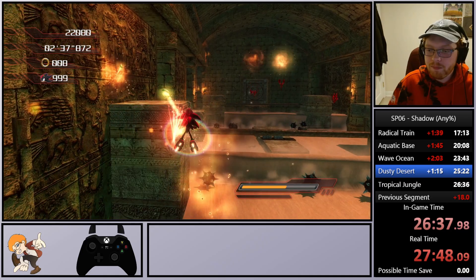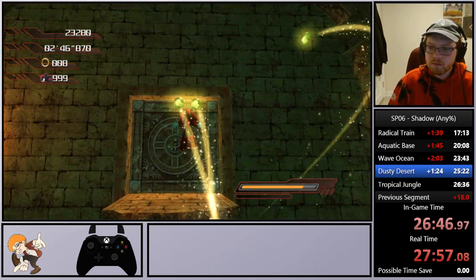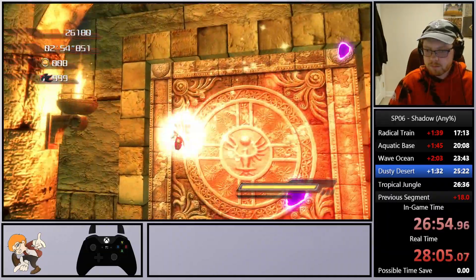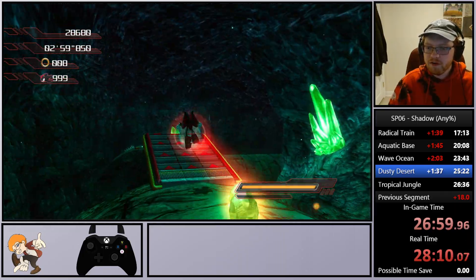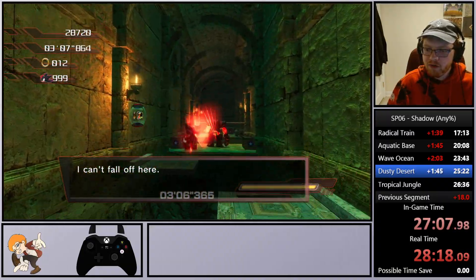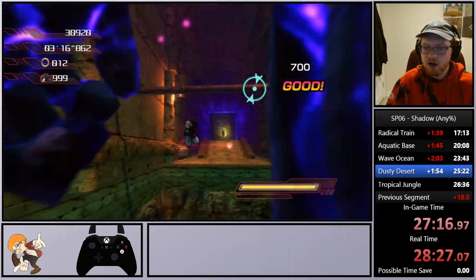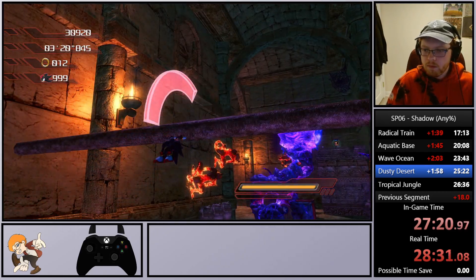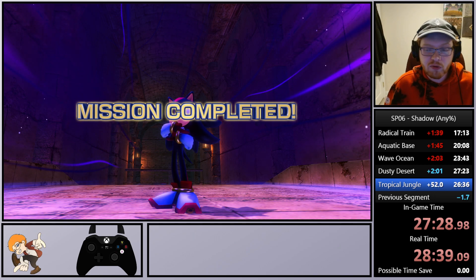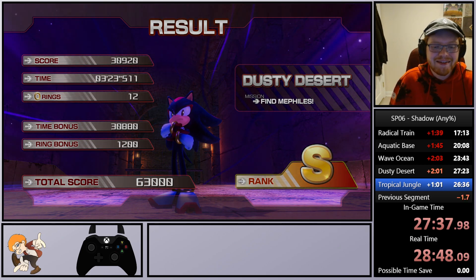We wrap up this stage with Shadow — somehow got that, nice. We have a little bit of stage left for Shadow — kind of forgot about this part. After this we get to play one final stage: Tropical Jungle as Rouge the Bat — should be pretty cool. Oh my god, we saved it! And there we go — somehow that's a rainbow split, which means if I were to actually attempt this run it would have been really good. So we saved two seconds compared to Wave Ocean — you know what, that's fine.